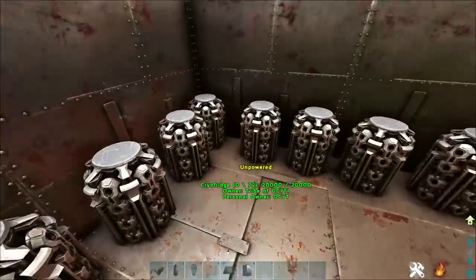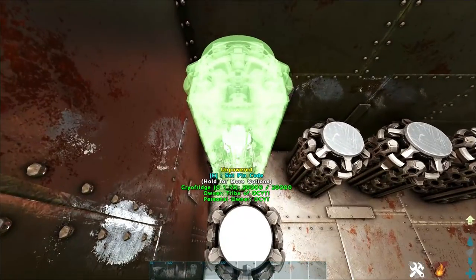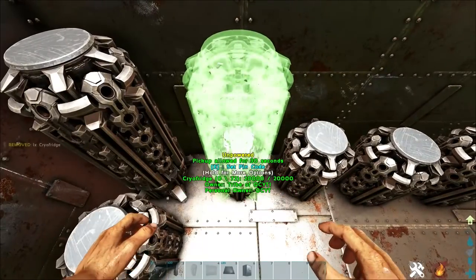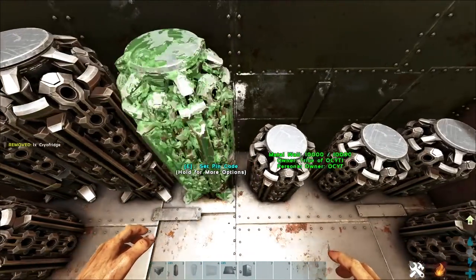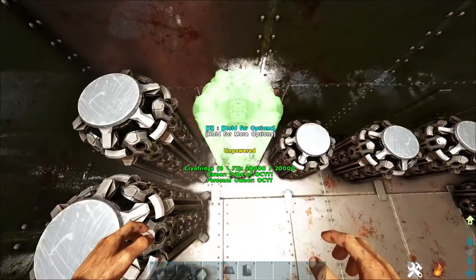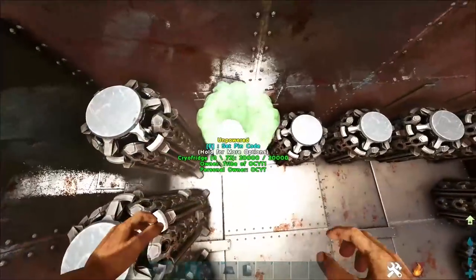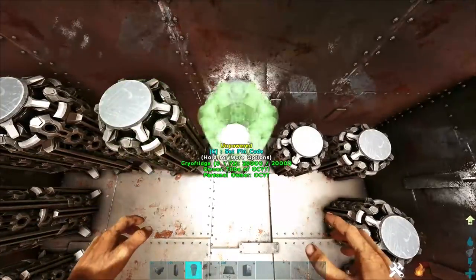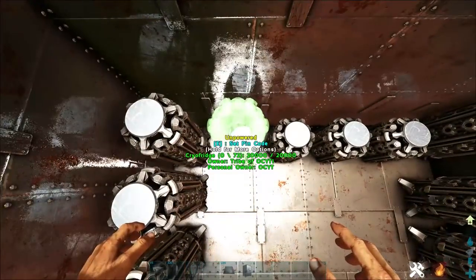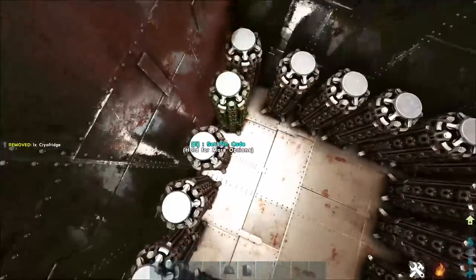Now that the walls are done, come inside, come down here, and go ahead and layer your cryo fridges with one more on top. This is only going to work on unofficial servers. This basically makes it so they have to either blow up the foundations it's on, which are triple layered, or they have to blow up both of the cryo fridges, which equals a total of 40 C4 per little area to get through — which is a lot of C4 already off the start.